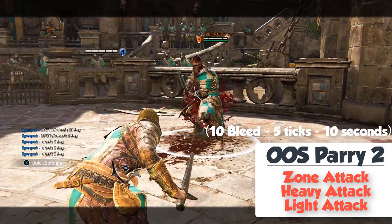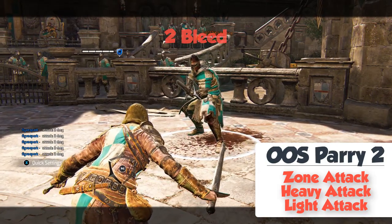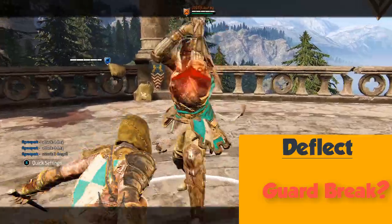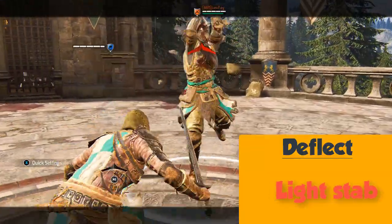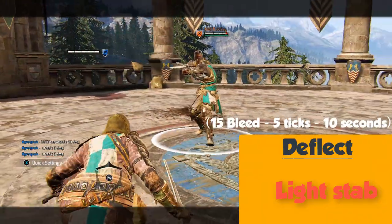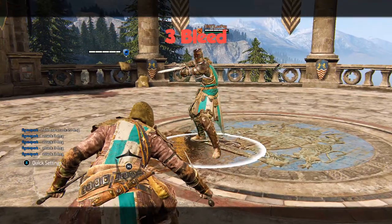The bleed damage is 5 ticks over 10 seconds. Special punishers: the Peacekeeper has a deflect ability. I was able to reliably get guard breaks upon deflects, but I'm not sure if these are guaranteed. What is guaranteed though is a light stab that deals 20 damage and 15 bleed damage, a total of 35 damage. The bleed here is more powerful than other bleeds — 5 ticks of 3 damage for 10 seconds.